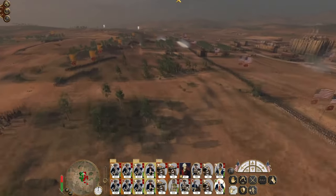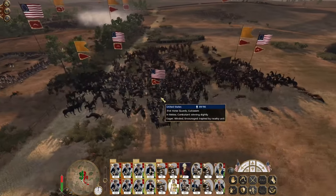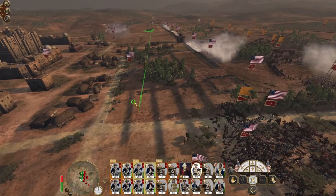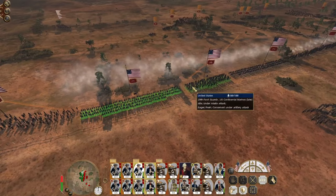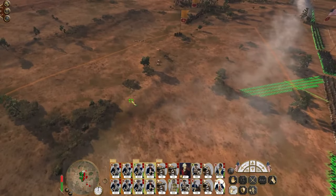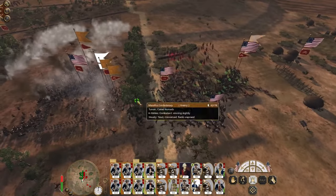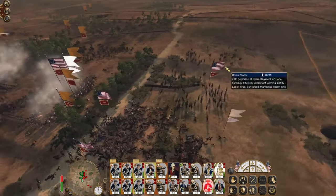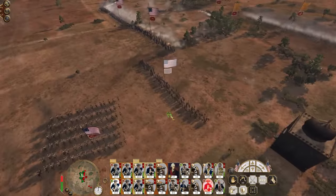Scouts are on the flank - they'll help pick off the camel mercenaries. Might bring this cavalry to this flank. You guys need to push forward because we're going to start - the right flank is going to start to get a bit isolated.